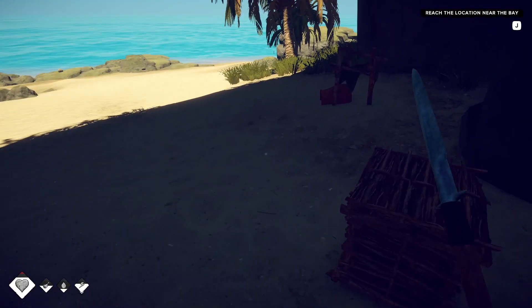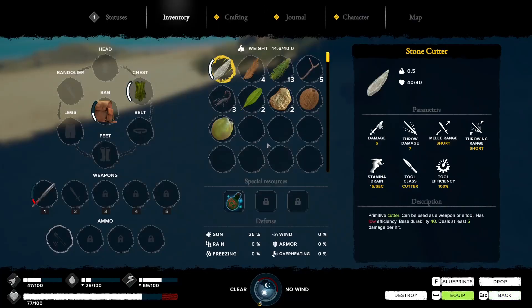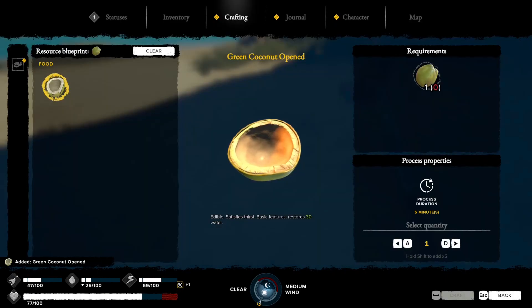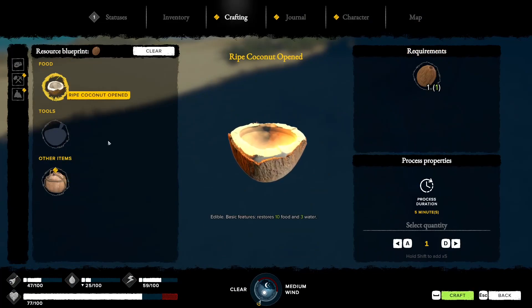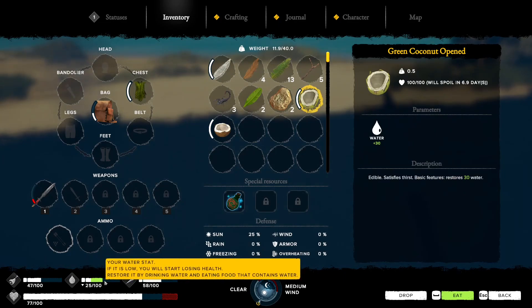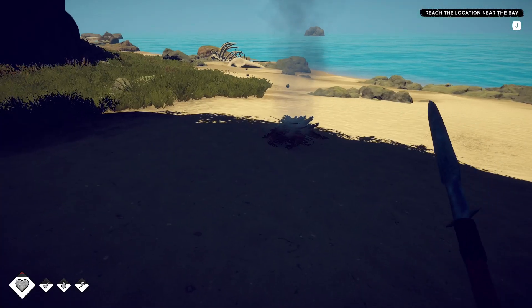I'm going to put some coconuts away. Looking at food and health first - these green coconuts, if you go to blueprints you can craft open green coconuts. The ripe coconuts under blueprints give you food. Going to tab, we have some drink here which increases our water bar, and we've also got some food which fills our food bar.